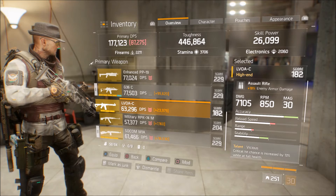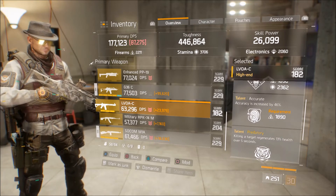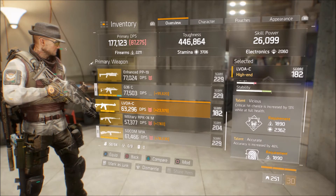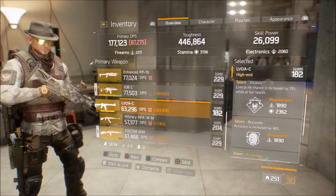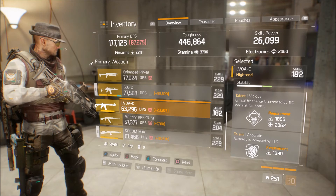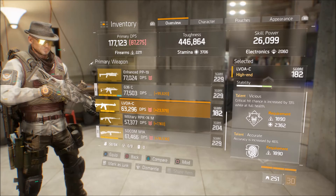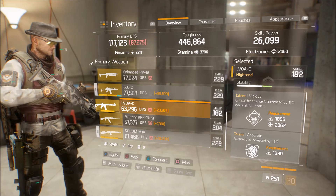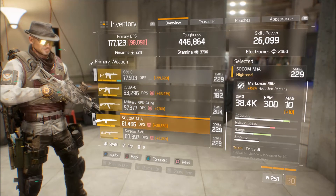I'm carrying a spare weapon — an LVOAC at 182 gear score. It's got Vicious, Accurate, and Predatory — three really good talents that I personally like, especially Accurate which gives 46% accuracy. That's purely a backup weapon; it still has two mod slots open.